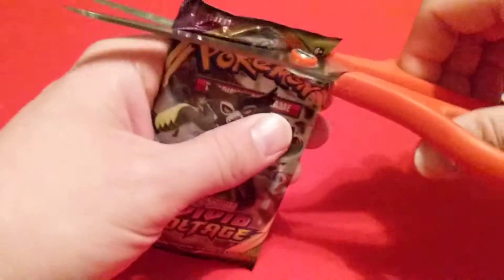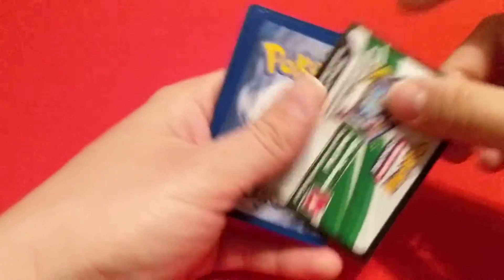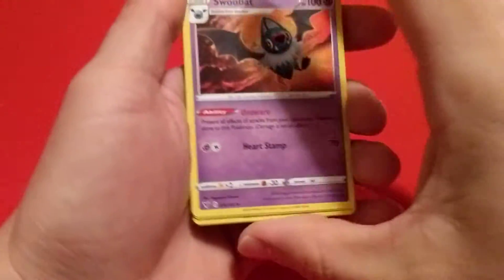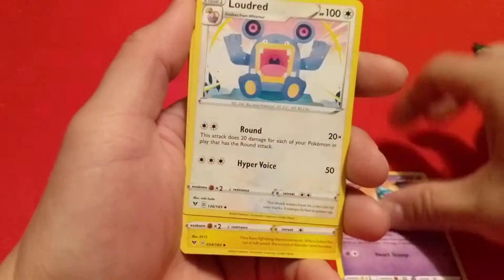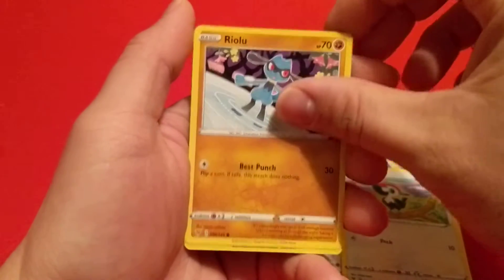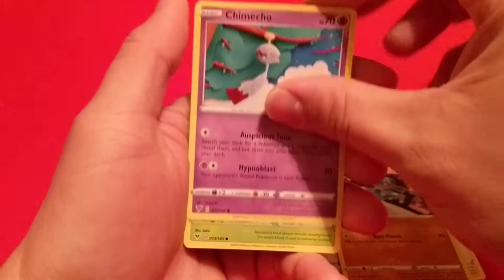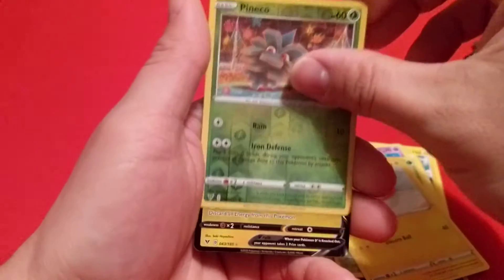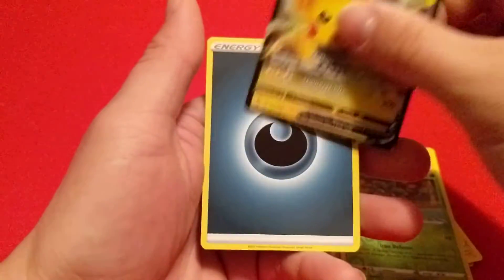We'll go ahead and do one of these Vivid Voltage. We have a Swubat, a Loudred, a Zebstrika, a Pikipek, Riolu, Chimecho, Ninjask, Voltorb, Reverse Pineco, and Pikachu V. It's not a high dollar card or anything, but we pulled a V at least.